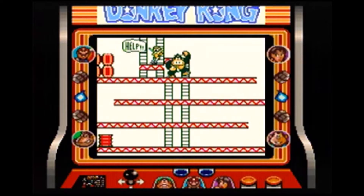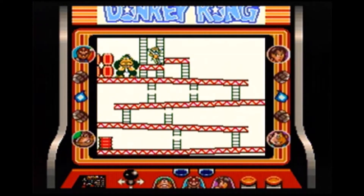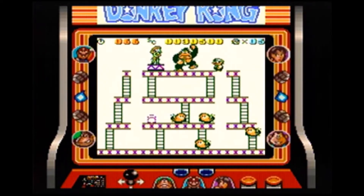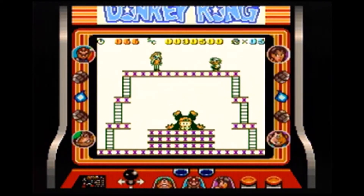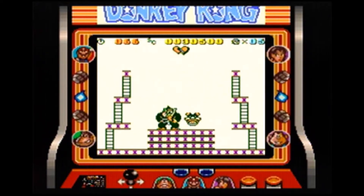Donkey Kong starts out the same way as the original arcade game. Mario has to climb up scaffolding to confront Donkey Kong and save Pauline. When he gets to the top, Donkey Kong grabs Pauline and climbs further up the building. Mario chases until he finally knocks DK down off the building and saves Pauline. In the original game, this is the end, or at least where the arcade starts you all over again. In the Game Boy version, Donkey Kong regains his senses, grabs Pauline again, and runs off.